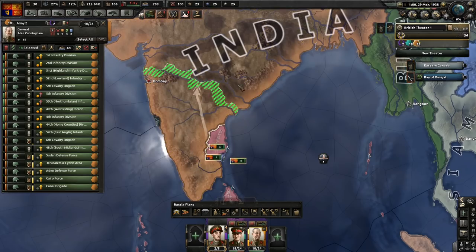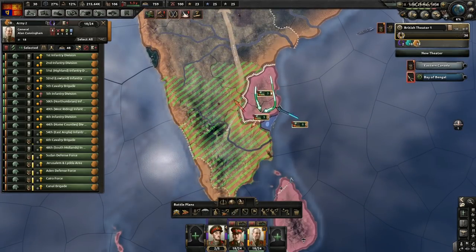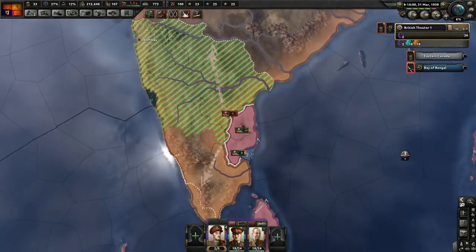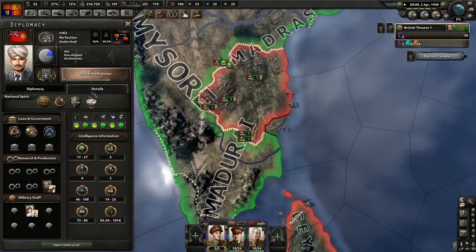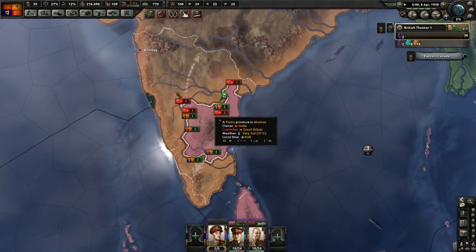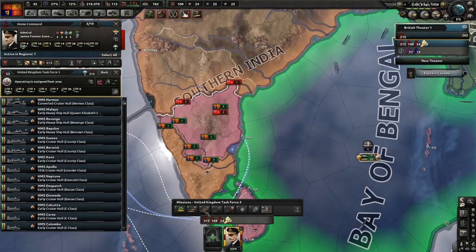Bombay is the capital right now. That's not exactly what I want - I do want guys to push south as well. So we just grab like these three. Hopefully we shouldn't run into two... the fuel consumption's down greatly right now, probably because of this Navy operating. The Navy's using 2.3k a day.